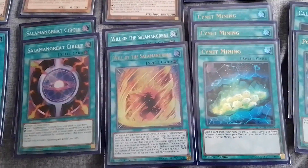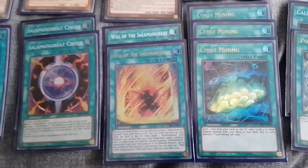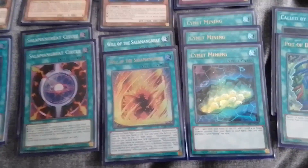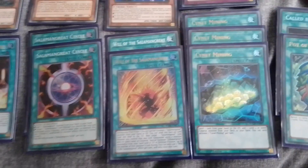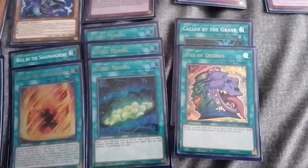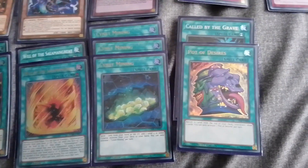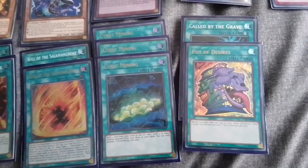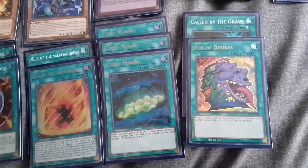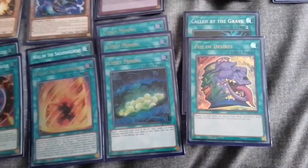Two Great Circle — we're allowed to have two now. Two to three Signet, Mining — really good cards. Mining sends Spinny or whatever you need to the graveyard, or you can find Gazelle or whatever else you need out of the deck. Called by the Grave — really good for negating Ash or anything else that sends to the graveyard to activate its effect. One Desires — we can only have one now, but better than nothing.